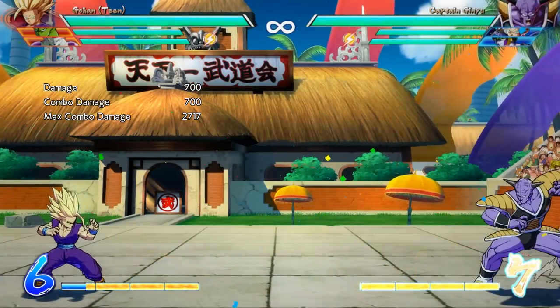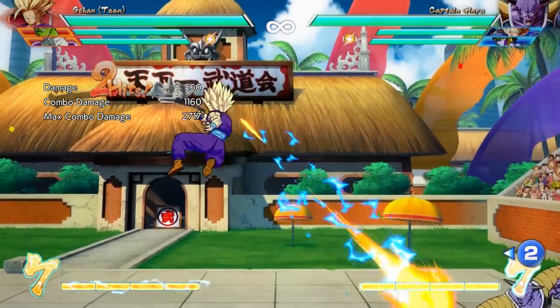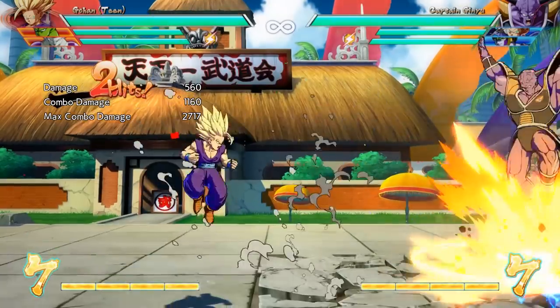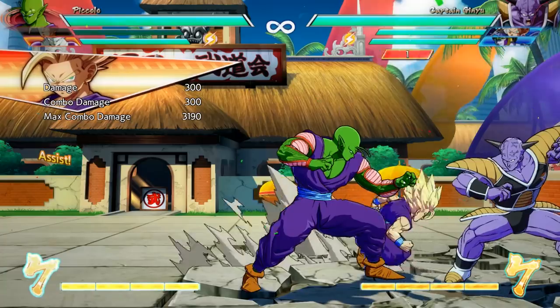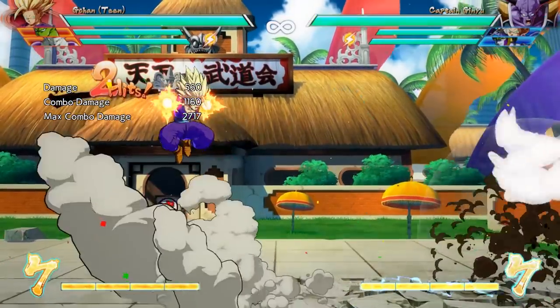On the complete opposite end of the spectrum from Piccolo, Teen Gohan and Frieza got a decent amount of changes. Teen Gohan can now move in the air after performing his crouching special slash. His bomb also got an expanded hitbox for the beginning of the attack, and his Z assist now moves more forward while rising. Overall this is really good for Teen Gohan players because it's going to make those bomb combo loops a lot easier and more consistent.